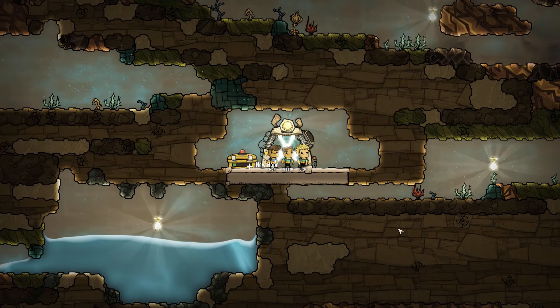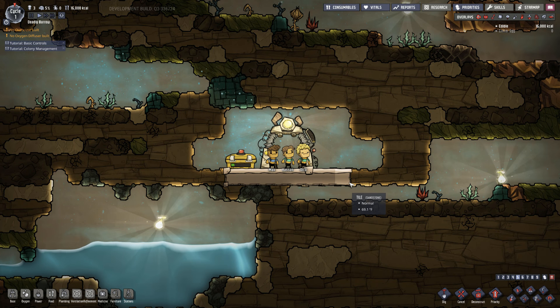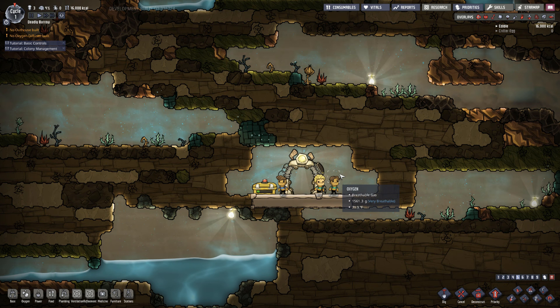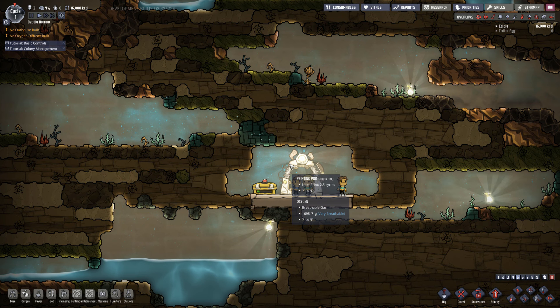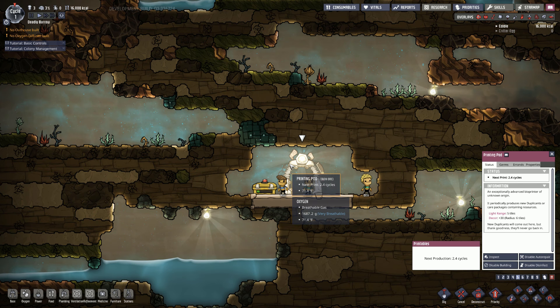Here we are. I've awoken with a starting crew of 3 duplicants, but the situation here is not as we expected. Resources are scarce and our pod is embedded miles beneath the plant surface. I must help my duplicants survive before I investigate what went wrong. Okay, we don't really need any tutorials. As the name suggests, oxygen is not included, along with any sort of convenience things. We have to make sure that we build outhouses — we have to build everything. We're left with this printing pod, which is going to give us either food or seeds or more duplicants, depending on what we choose, every 2.5 cycles, which is a day.